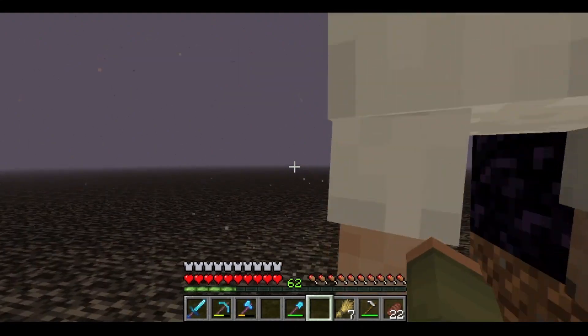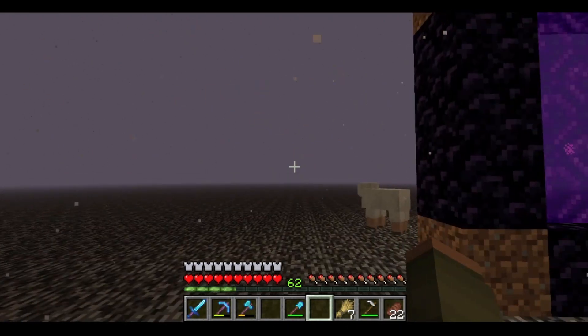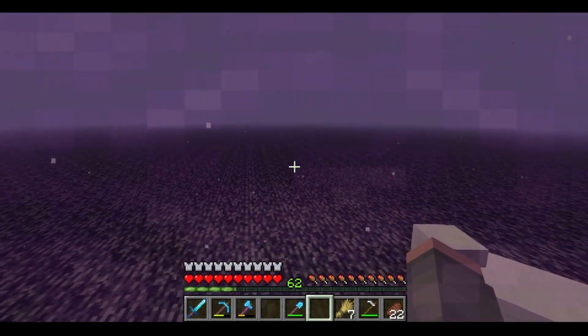We've made good use of that mud farm from last episode. There's also this nether portal right here. I had to put it on the roof because the desert, mesa, savannah, and warm ocean are all very far away — and that's where we got all that sandstone, going to the desert instead of just mining up the beach.